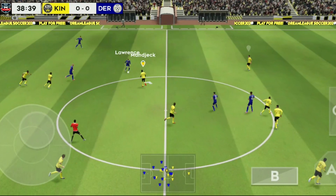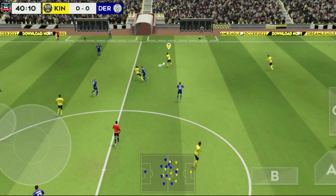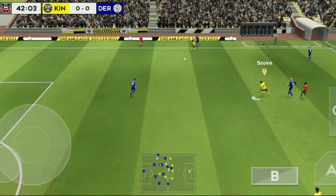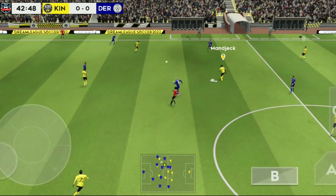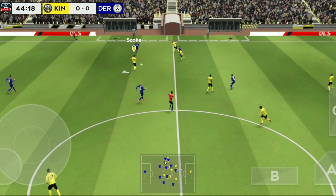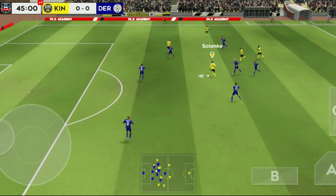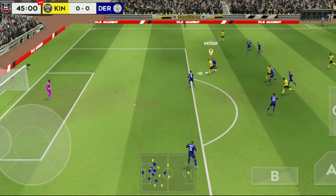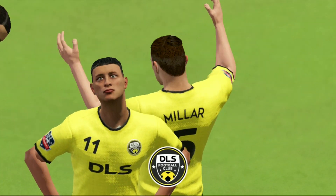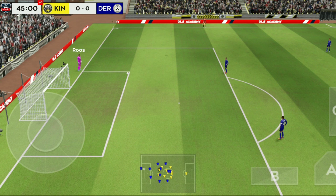Cleared up field. Defender regains possession and now they're going to try and break. Good distribution. That's good link-up play. We're entering injury time. And it's opened up here. Pulls the trigger — well, that's high and won't trouble the keeper. Wider of the mark from the player. Let's take another look at it.